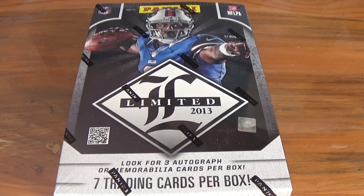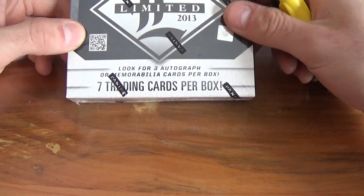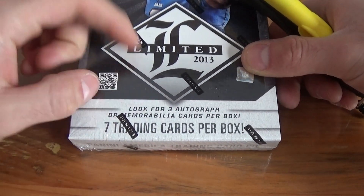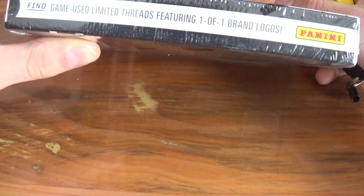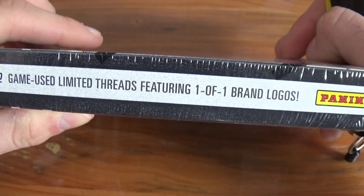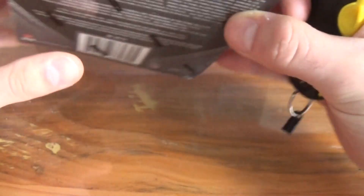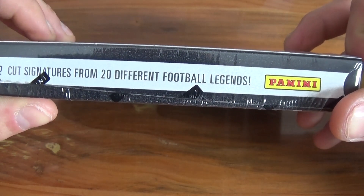This is CNG Sports Cards and we are back with another box break. Today we are ripping 2013 Limited Football. There are 7 cards per box and we are looking for 3 autograph or memorabilia cards per box on average. You can find game-used Limited Threads featuring one-of-one brand logos. Imagine if we could pull one of those, and find cut signatures from 20 different football legends.